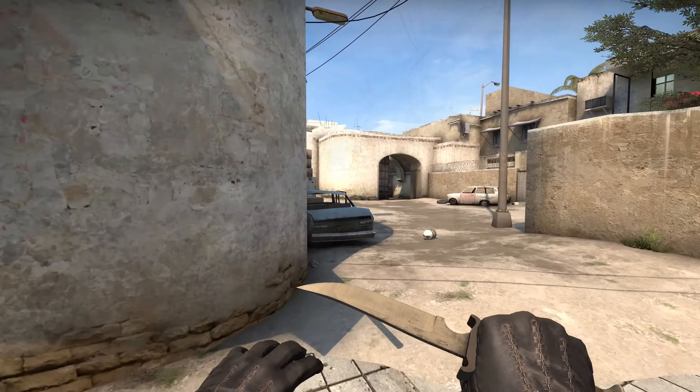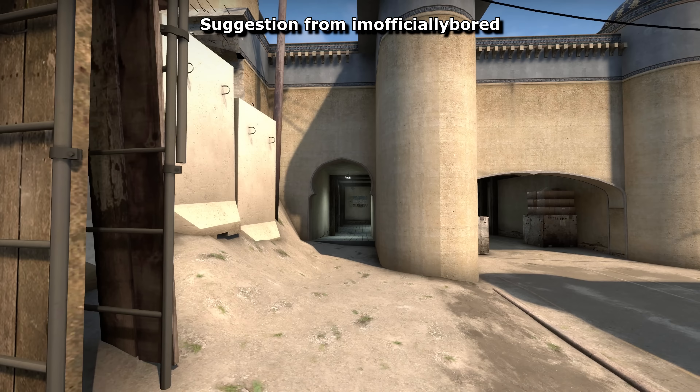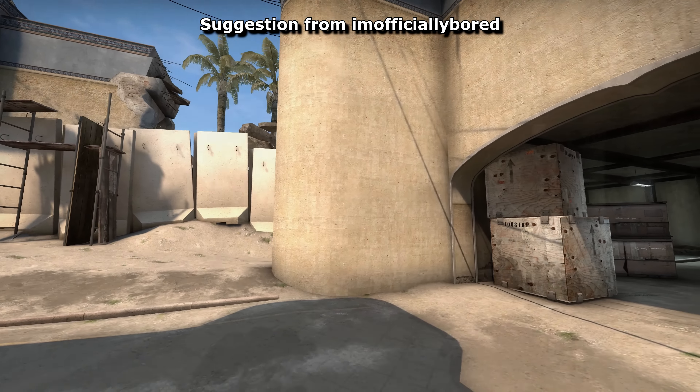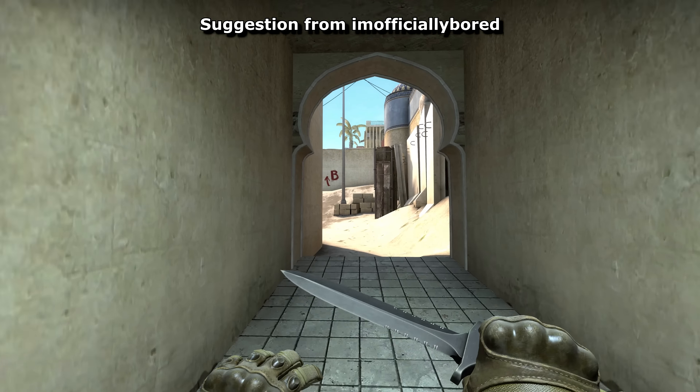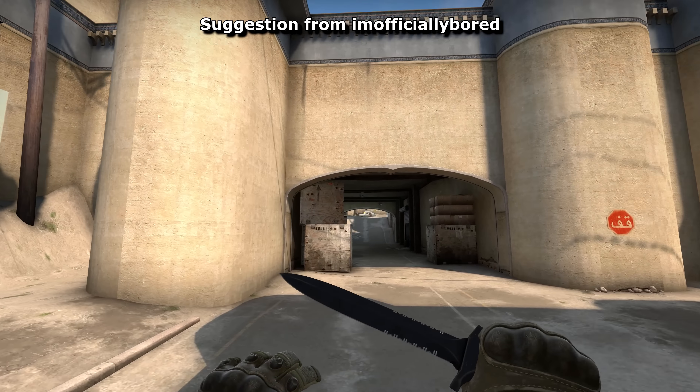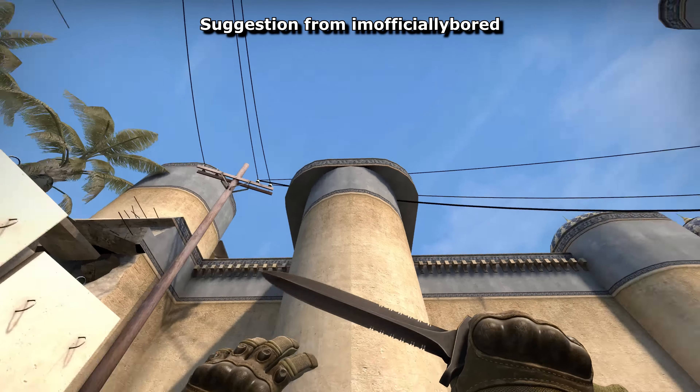I also had another stab here where the monstrosity used to be. To obstruct view from T-snipers, I replaced it with a much more permanent looking extended wall leading straight from CT spawn. One of the unintended consequences of the monstrosity I added last time was that it was used by CT's to hide behind, making it even harder for T's rushing through mid to B.